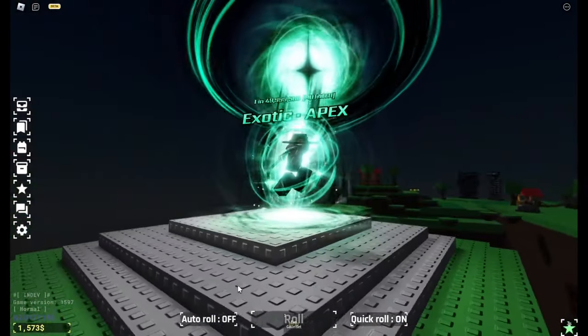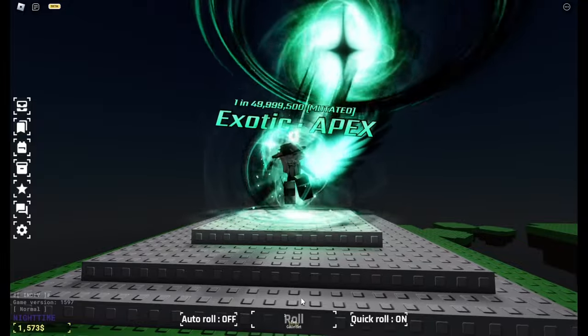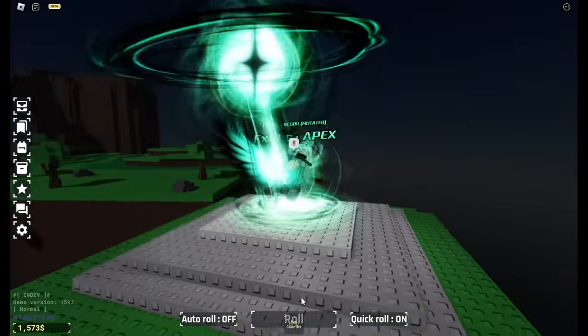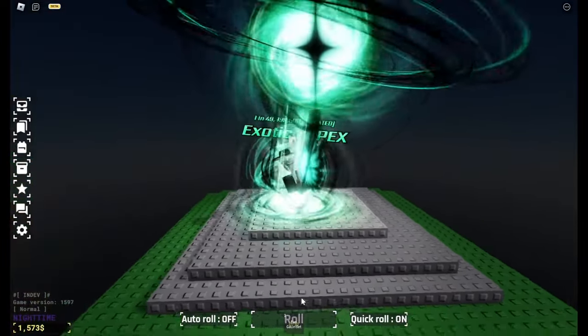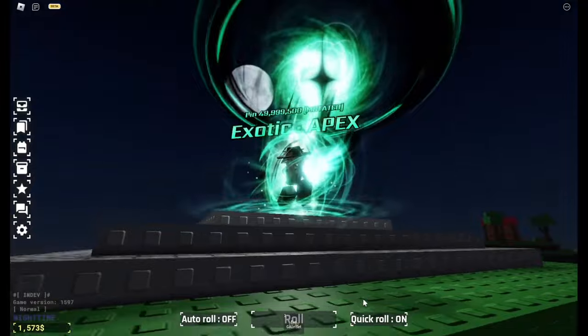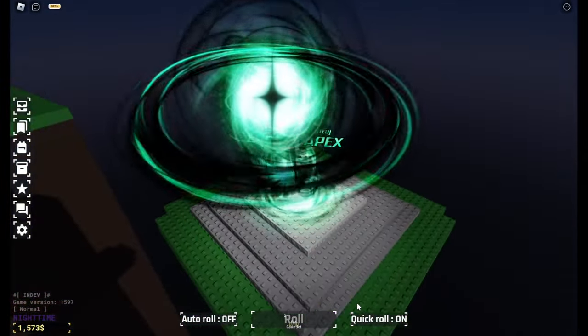Probably the hardest decision I made on this list was deciding between Chromatic Exotic and Exotic Apex. They both did well in all categories, but Exotic Apex came through with the win because it has one of the best soundtracks in the game. From the wings to the giant spiral of light blasting onto the player, with the avatar hitting one of the coolest poses in the game, Exotic Apex is the perfect aura for its rarity.